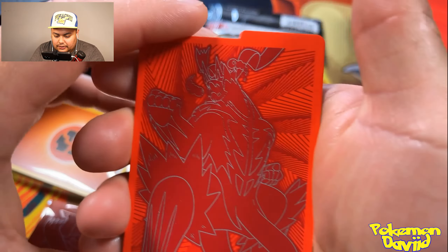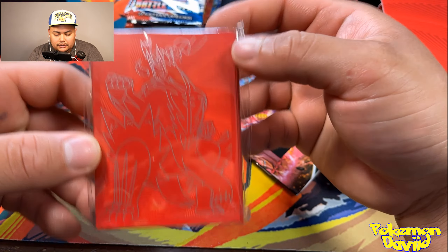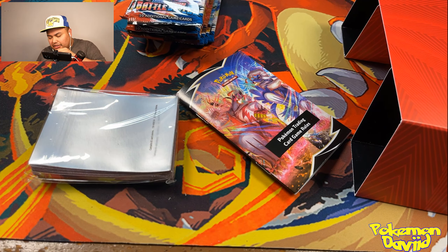We actually get eight packs on this ETB — I think seven... no wait, we got the eighth one right here. So that's eight packs of Battle Style. Energy cards — I usually don't keep them around, I've got a whole bunch. Maybe one day we do a giveaway. And the coin covers look nice, we're gonna use these. Just some red dice — I should decorate this more.